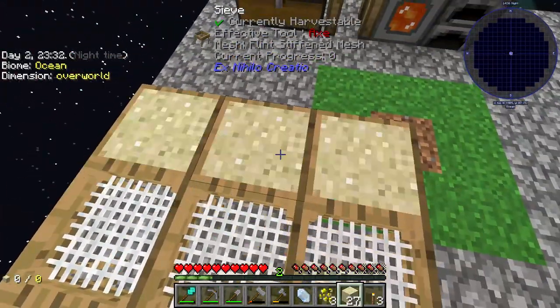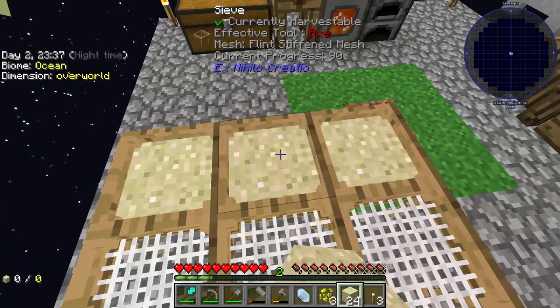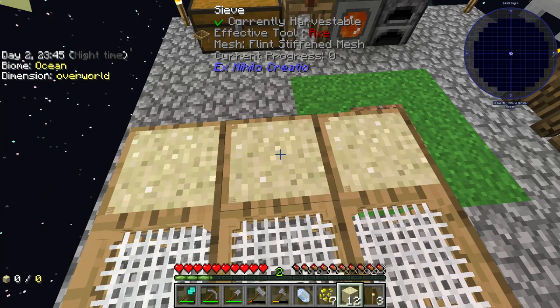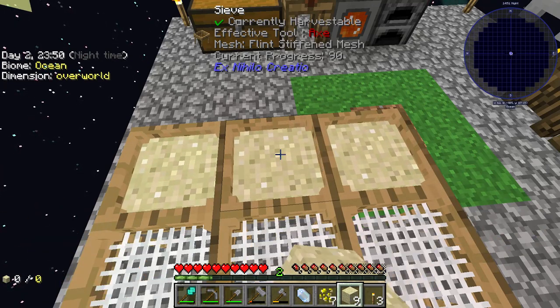What I'm going to use my first iron for is to simply just upgrade that cobblestone generator, because the more cobblestone we get, the more iron we'll be able to collect, the more other resources we'll be able to collect. That's definitely something we're going to want to do.